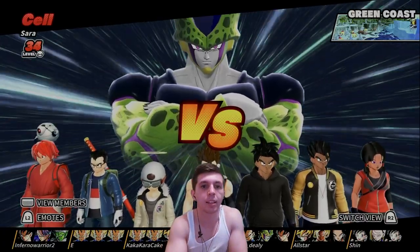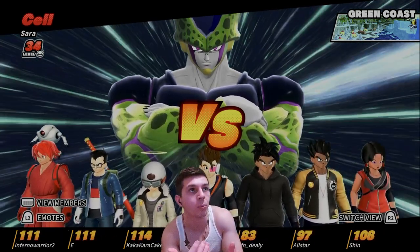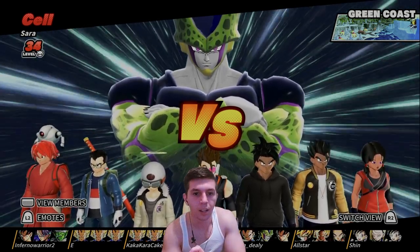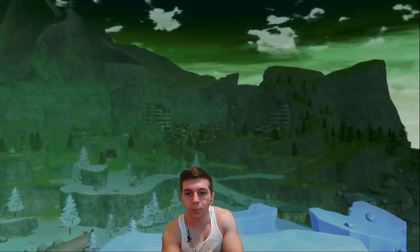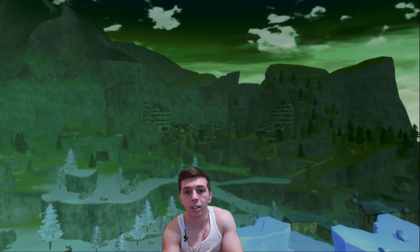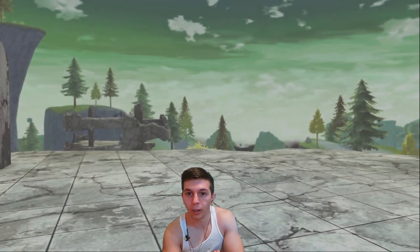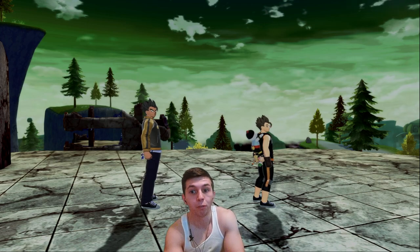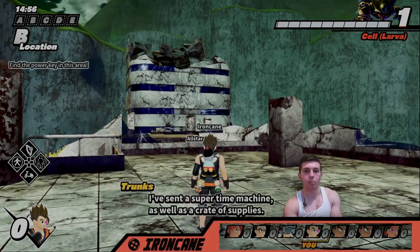Alright, so we're going up against a level 34 Cell at Green Coast. In terms of Survivors we have a 111, 111, 114, 105, 83, 97, and a 108. Obviously the Survivors here are my homies — they know what they're doing, so pretty confident with this one. But Cell could surprise us; he has his kit where he levels up very, very fast, which can be pretty annoying on Survivor's side. But this map is pretty Survivor-favored in terms of escaping and breaking the Raider's ankles.